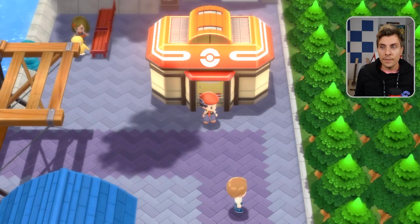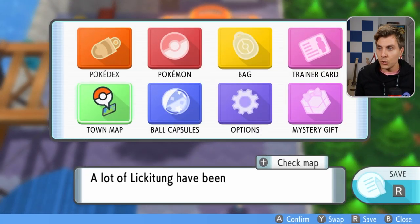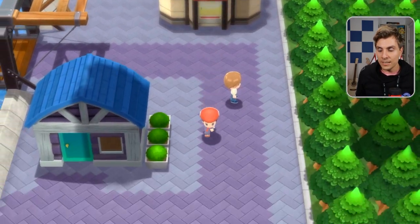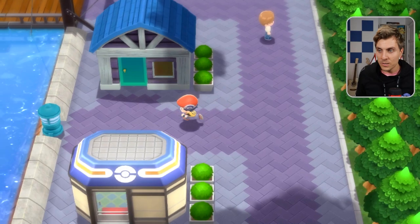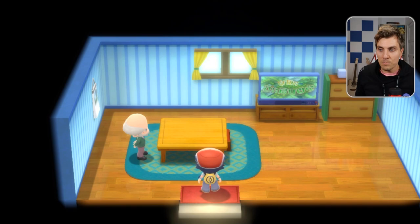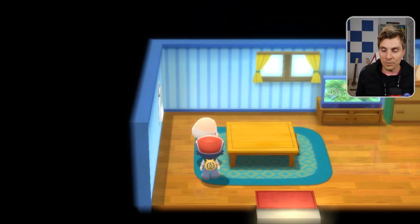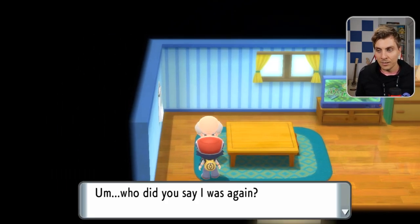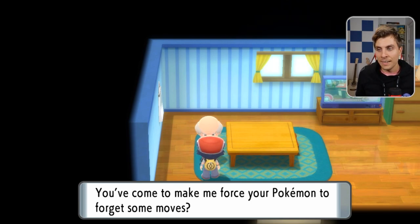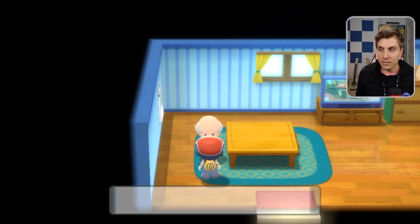Now we're going to jump into the game. The first place I want to show you is in Canalave City — there are a couple of NPCs important to transferring moves, and the most important one is the Move Deleter. Come away from the Pokemon Center and come to this house just above it. There's an old man here who is the Move Deleter — you've come to make him force your Pokemon to forget some moves.